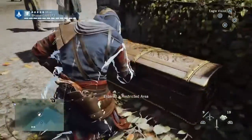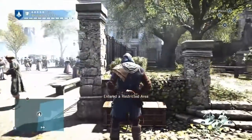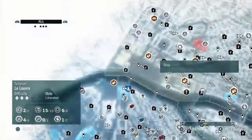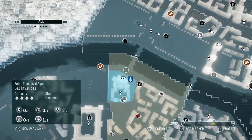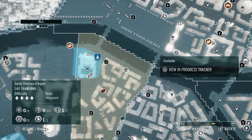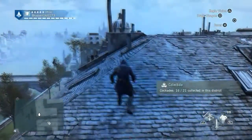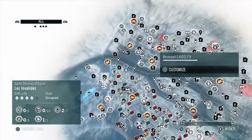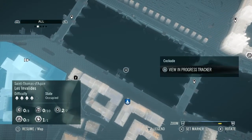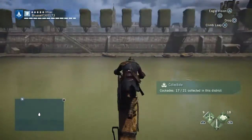Now we're going for a chest which is a nomad chest. So we get that one there. From here we're going to go and get another cockade which is here between two buildings — you just have to jump across, very simple. There's another cockade a little bit further over, more towards the sea front. It's on a post. You can get that easily enough.